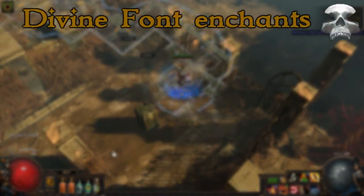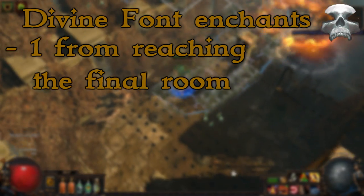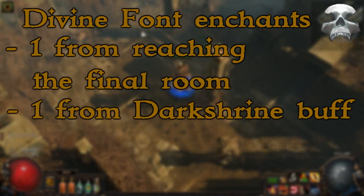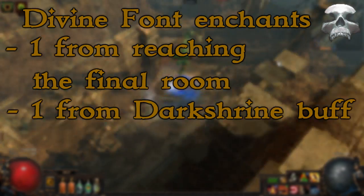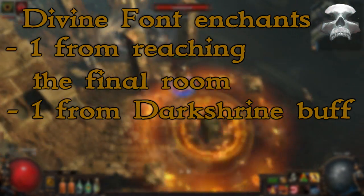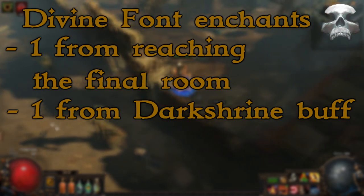Moving on to enchants using the divine font at the end of the Labyrinth run — you always get one by finishing the Labyrinth. You can get an additional one from the dark shrine, but keep in mind that if more players are doing the Labyrinth together, only the player that activates the dark shrine will get this buff for the additional enchant. This is the only buff that only one person gets; every other dark shrine buff will be given to all people, so keep that in mind.